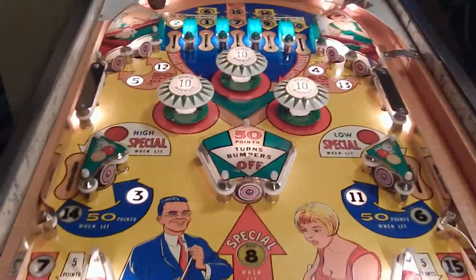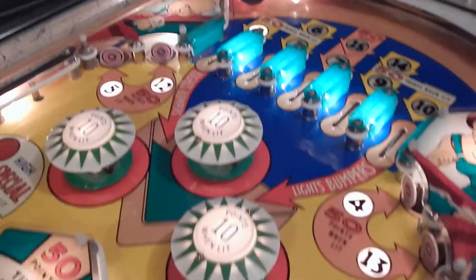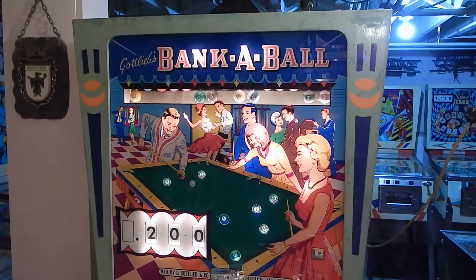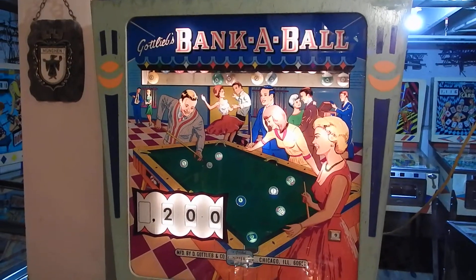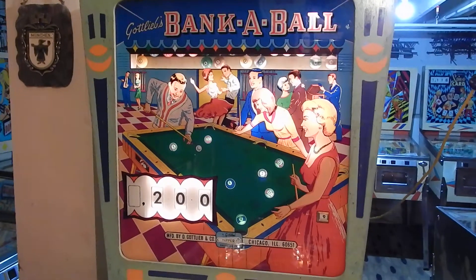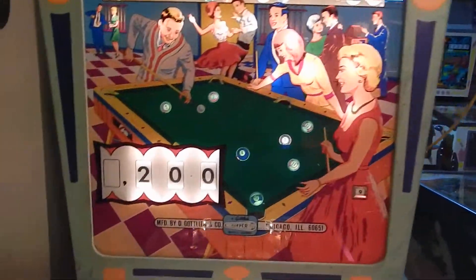The idea is: as you hit one of the rollovers or targets on the playfield, you will be awarded a ball to drop down in the back glass. This game plays just like the pool billiard game called eight ball — or high and low, or solids and stripes, whatever way you want to say it. The player needs to make the solid balls or the stripe balls.